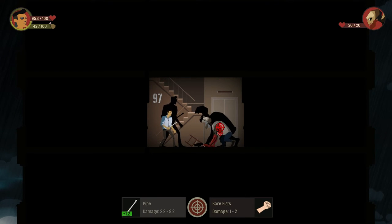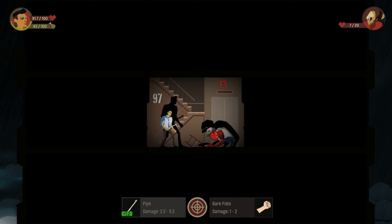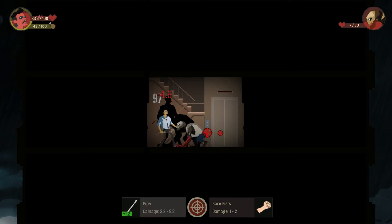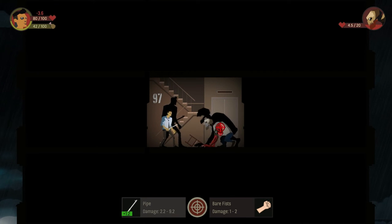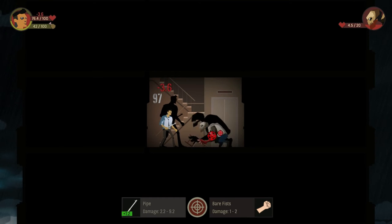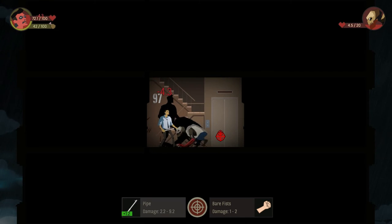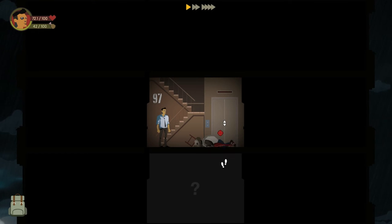Head again — miss again. Third time's the charm. Oh, did some damage there. Let's do it again. Nope. Let's hit the body — the body does like no damage. And we missed too. I think it's worth it to keep going for the head even if we're missing, because if you hit you do a lot of damage. And then you kill it like that.